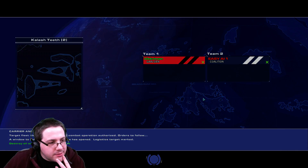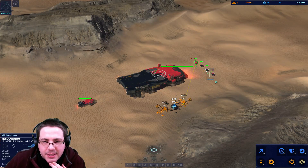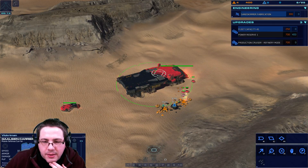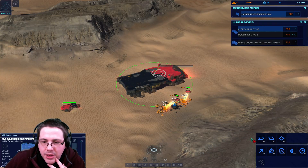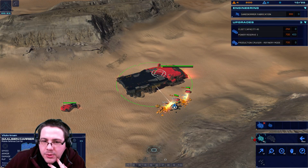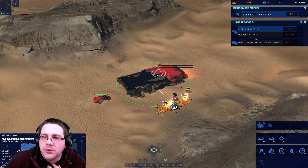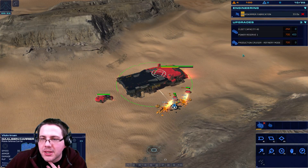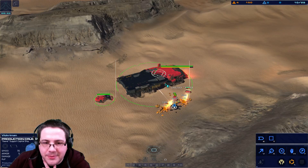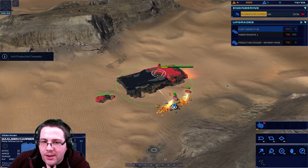Salvagers are the ones that harvest resources for you. The carrier is your main hub for activities, and with the Galseans it's a little different than the Coalition — your military units are made at these production cruisers rather than at the carrier itself. The Coalition carrier makes basically all your units for you, so this allows you to decentralize your production.